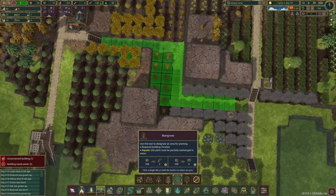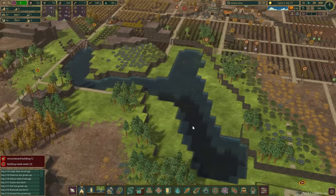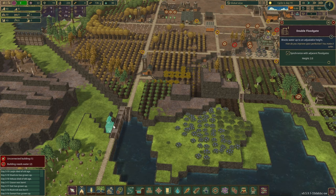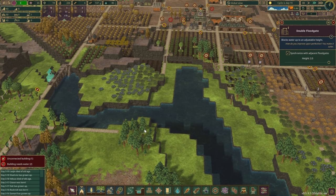Before I forget, let's put some more mangroves over here — backup farms over here are definitely needed. I think we're in this situation because we really messed up the timing on locking this place up.